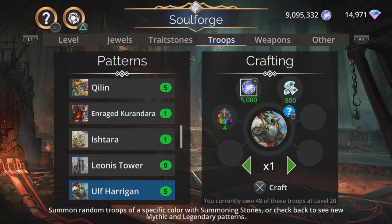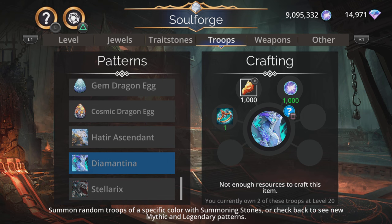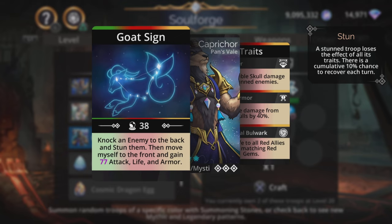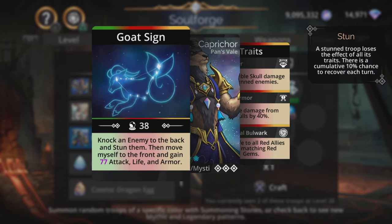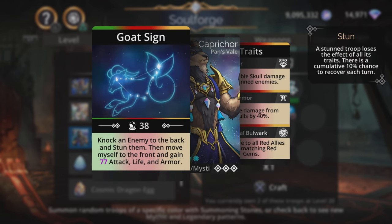Let's go to the bottom and take a look at the mythics. All the troops are here all the time — I'm not going to go over them as they're in my Soulforge extra video. First up is Capricor — knock an enemy to the back and stun them, then move myself to the front and gain magic based attack, life and armour. Traits are not bad: deal double skull damage versus stunned enemies, reduce damage from skulls by 40%, and give 4 life to all red allies when matching red gems. It's a bit of a shame that he knocks an enemy to the back and stuns them, because you can't then get that double skull damage since you've knocked them to the back.